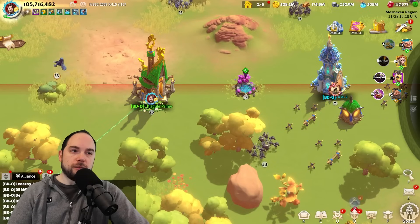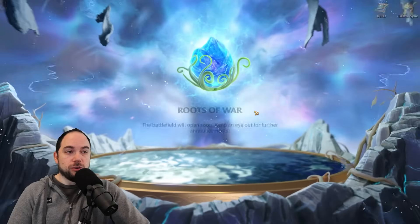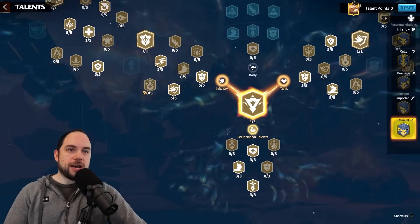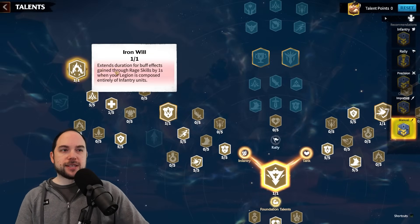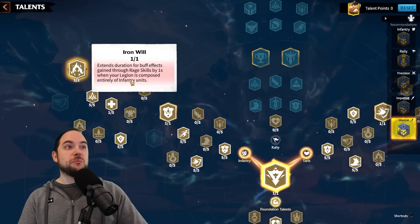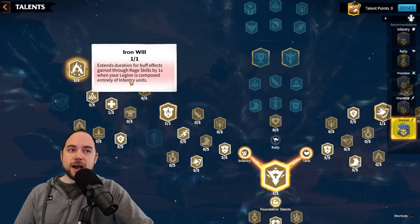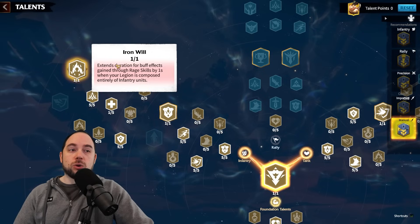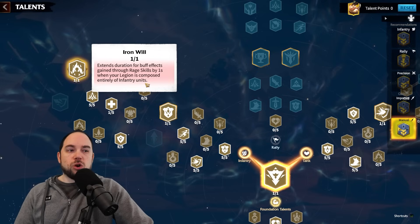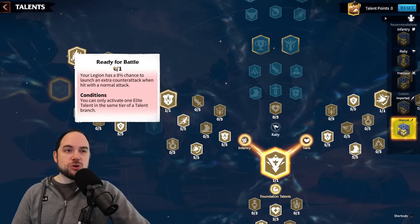Now, with regard to your talents, here's what I'd recommend. If you go into your talents, there's something kind of funky going on. If you're pairing Goresh and Skogul, both of them have buffs on their active skill. So in my opinion, you're gonna go all the way up into the infantry tree and take Iron Will. Goresh and Skogul extends the duration for buff effects gained through rage skills by one second when your legion is composed entirely of infantry. Now you make the buffs seven seconds long!